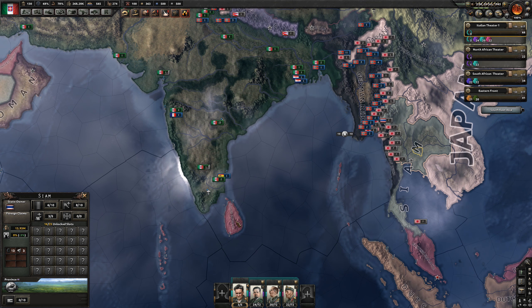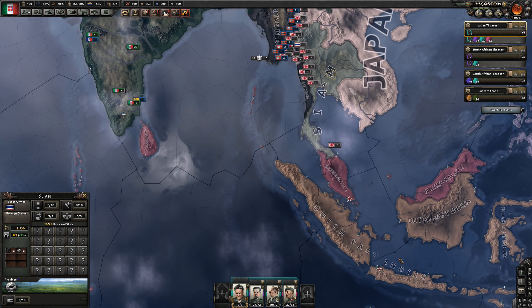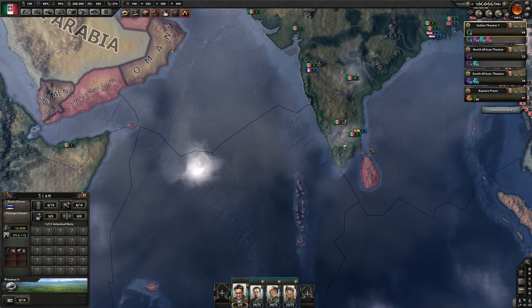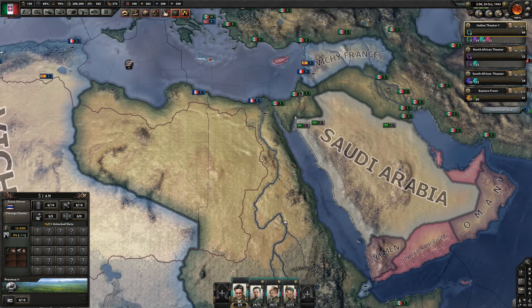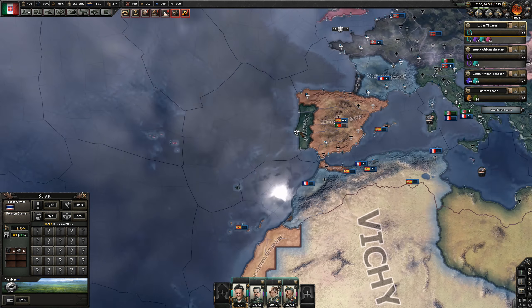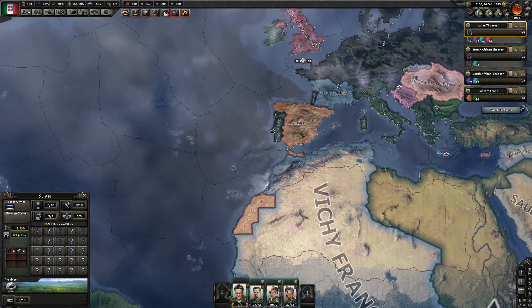So the plan is to naval invade into Ceylon and down into the Dutch East Indies. To do that I'm going to have to get my fleet over. Currently patrolling in the Med, but we've not seen any real naval action in here for a while, so I think we own it at the moment.